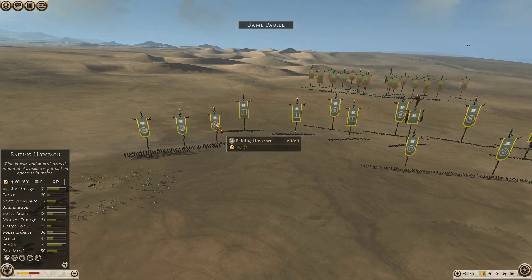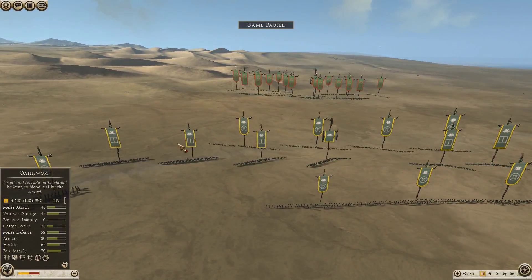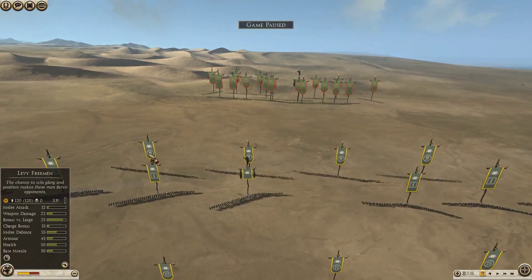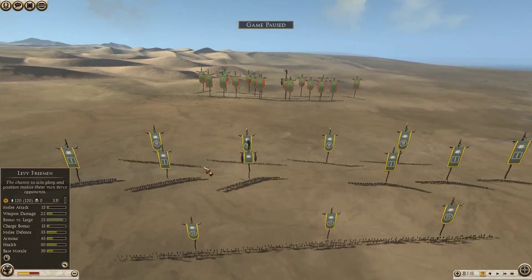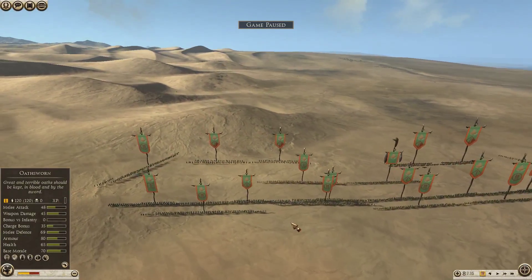For my build I've got raiding horsemen, then my middle line which is tribal warriors — all with an upgrade, so I've got 6 of them, max 6 of the same. Then I've got the 2 Oath Sworn, and out the front I've got a meat shield of Levy Freeman, and out the back just the standard Celtic Slingers. Pretty standard build for me — that's what I like to bring for Boyoi.